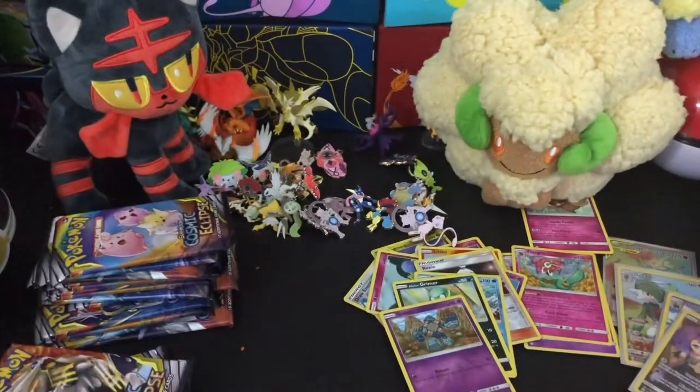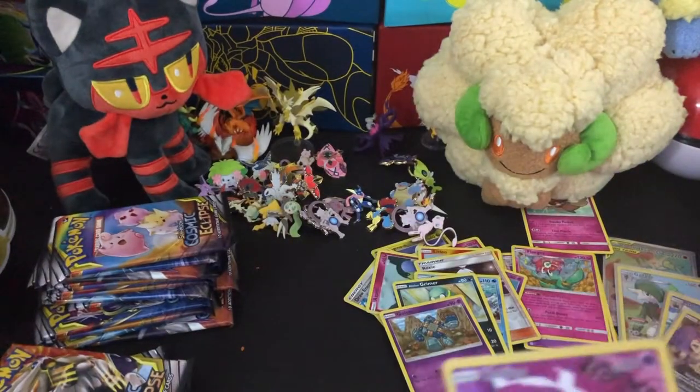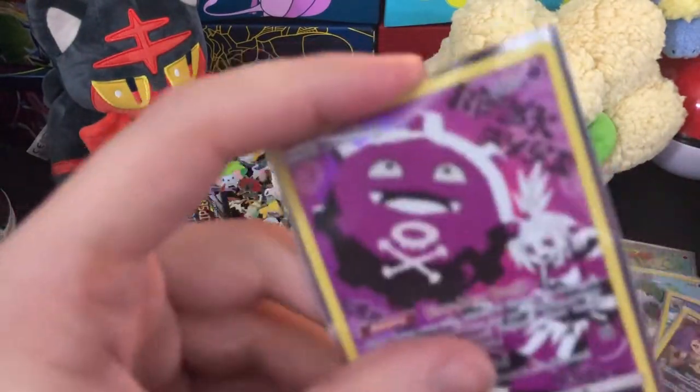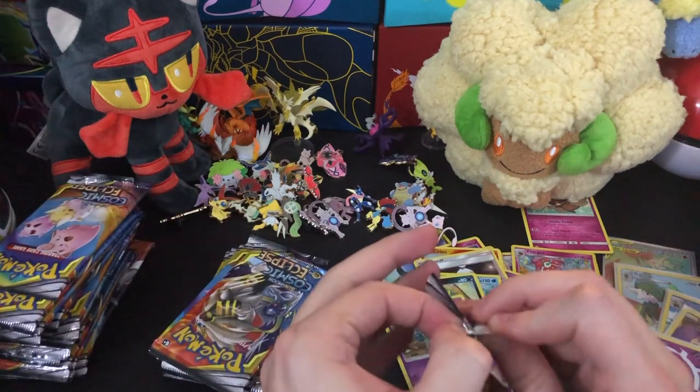This is awesome — very cool, with Roxie in the background. For our rare, we have Mimikyu, but who cares? This is so much cooler to me than a rainbow card. This is really sick — this is going to look good in a sleeve in a binder. We've already got four of them. Still not getting any GXs — this is very strange.